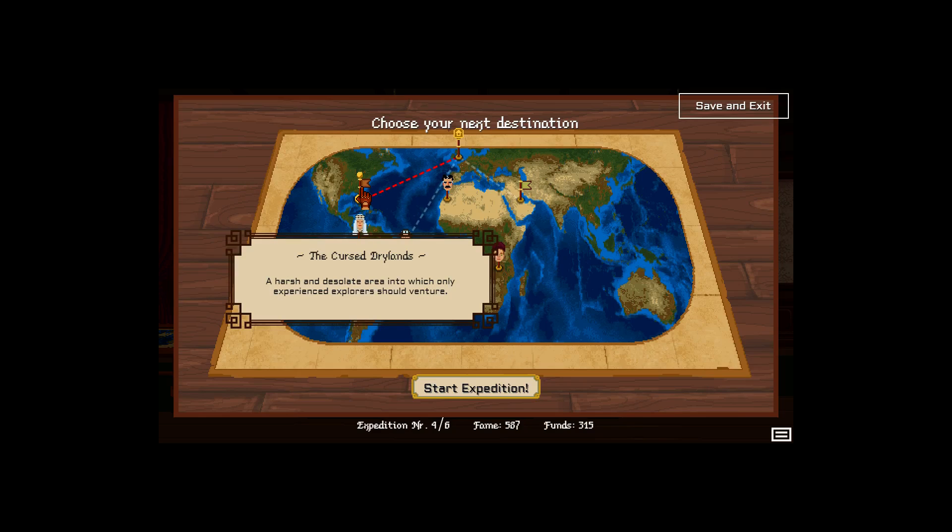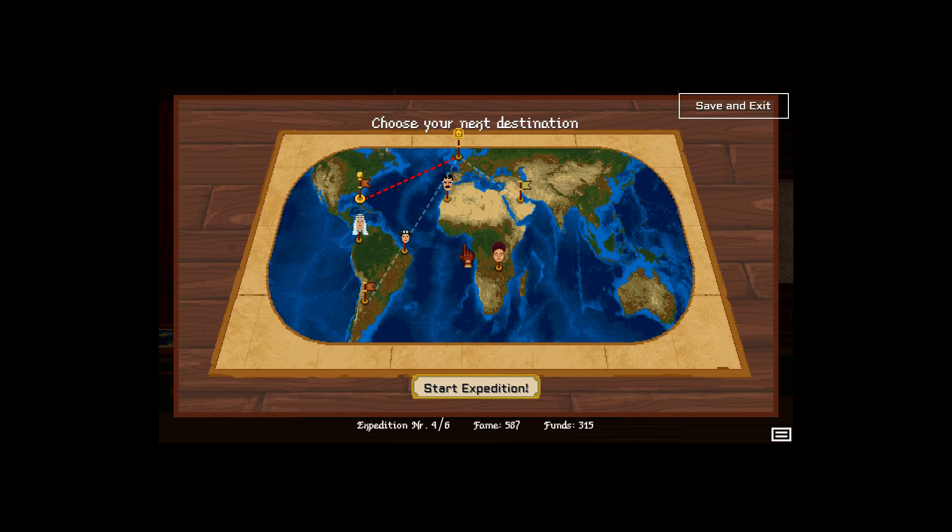Woo, Merck. Hey, Florida - that's where I'm from. Well, we have to go there then - the Curious Drylands. Are you sure that's Florida? It's like the Everglades, like the opposite of Drylands. Anyway, let's go. Fourth Expedition.